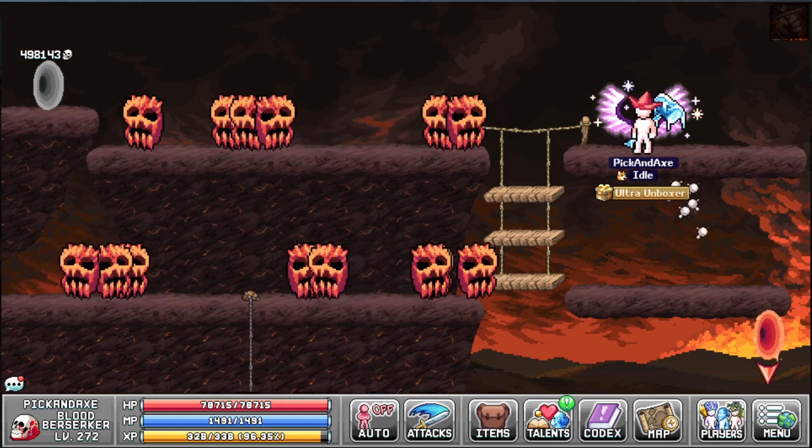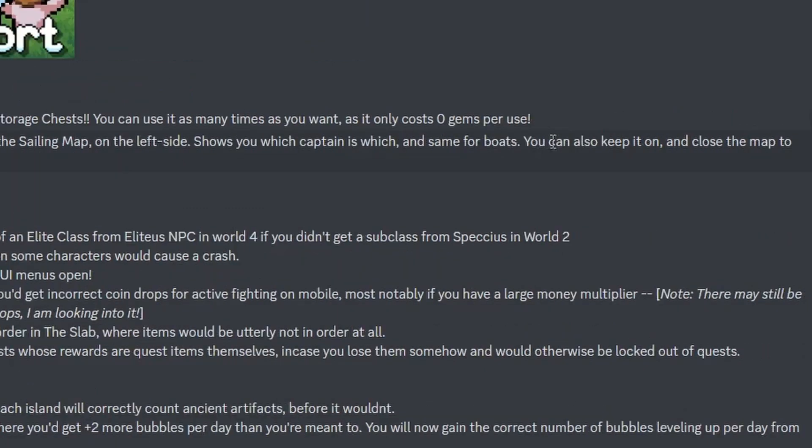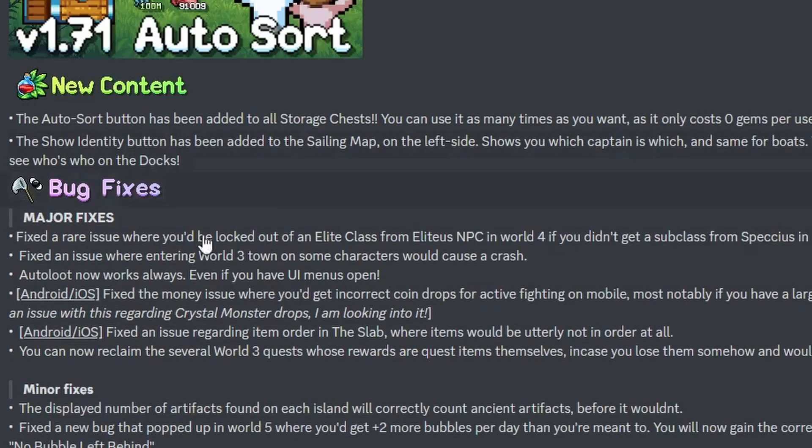Then we have a show identity button that's been added to the sailing map. It shows you which captain is which, and same for boats. You can also keep it on and close the map to see who's on the docks.